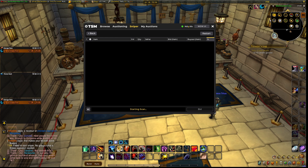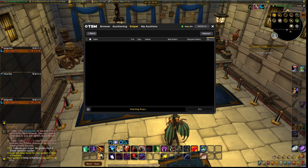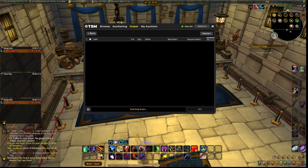That's basically the simple explanation. If you want to start flipping on the auction house, all you have to do is go to Sniper and press Run Buyout Sniper at the top, and then you'll see it start scanning. It won't scan right now because I emptied my sniper just to make this guide so we can see step by step how I do it.